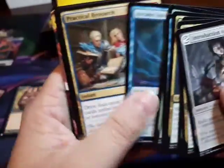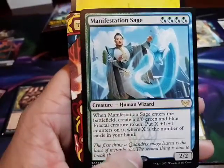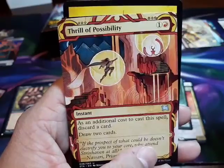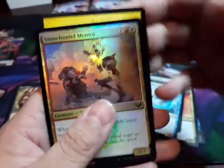Okay let's see. Manifestation Sage, Thrill of Possibility, and Spirit Advisor.